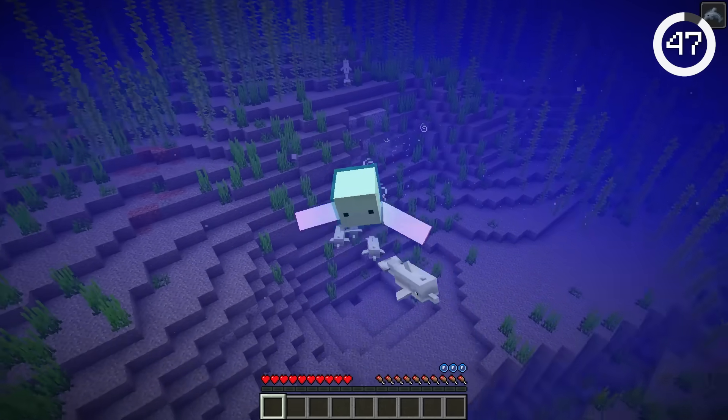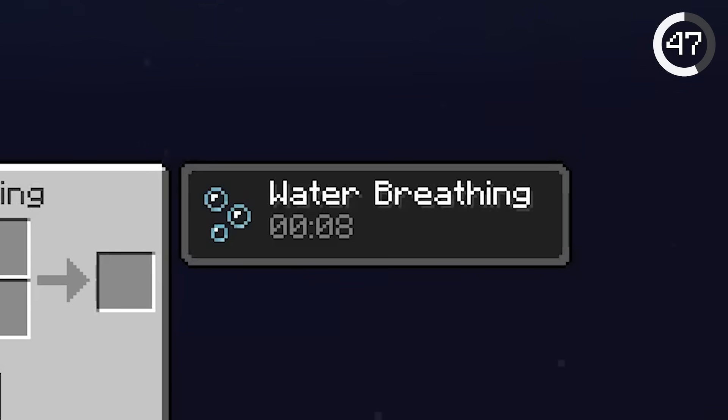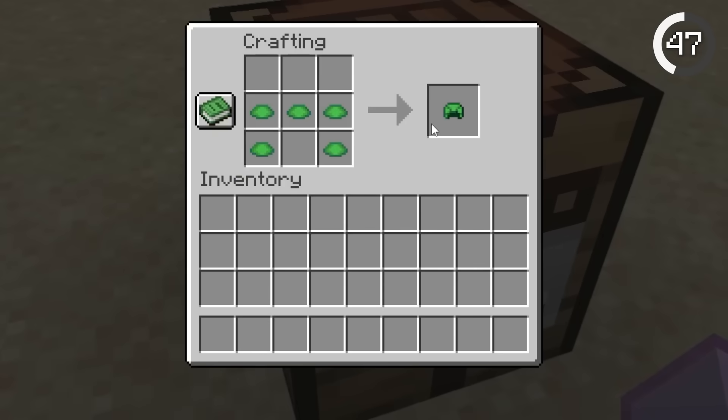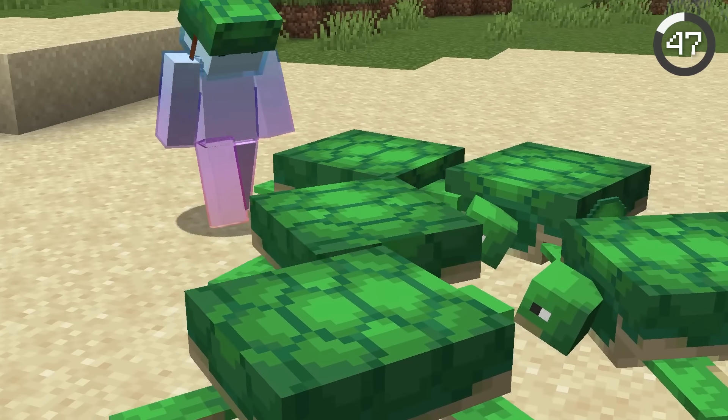If you ever wanted to swim underwater with dolphins, you should get a turtle helmet. The turtle helmet gives 10 seconds of water breathing and can be crafted with 5 scutes. Scutes are obtained when a baby turtle grows up, so you won't have to kill any turtles.